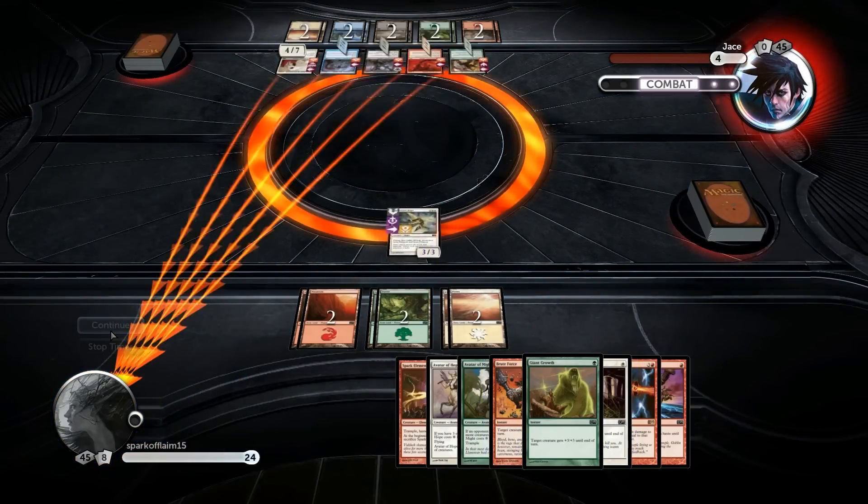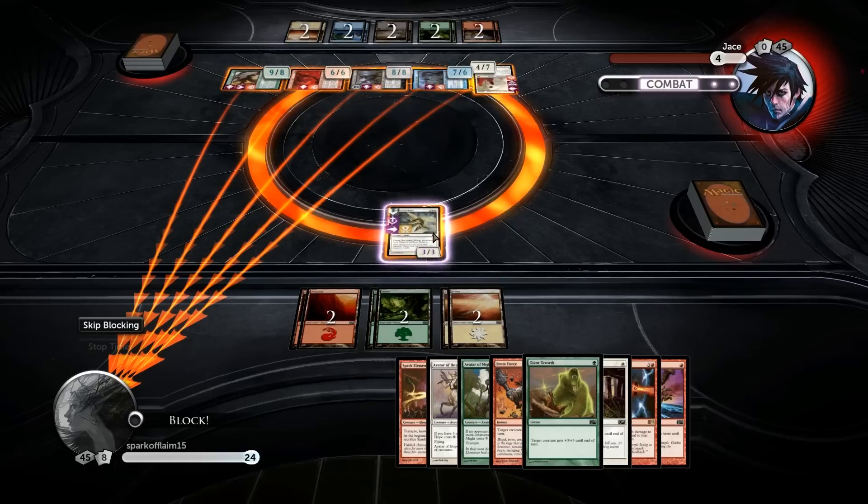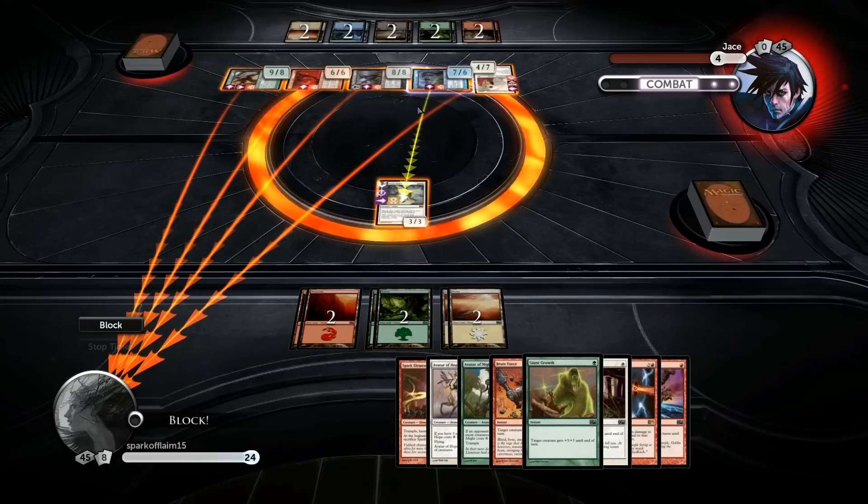Let's look at the creatures. Logically, we want to give Baneslayer first strike and hit either the blue or the red one - the red one's probably the best bet. I will gain six life, I will take nine or eighteen damage... not enough to kill me if I block either one of these guys. So if we kill the blue one first, since we're going to have to do this a whole bunch of different times, we'll go with the blue one.